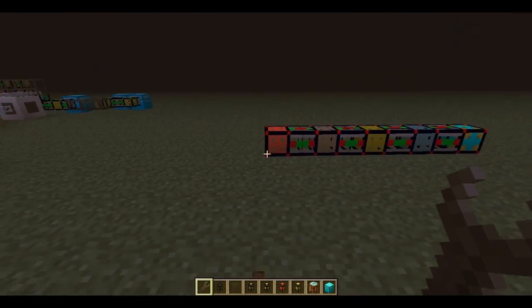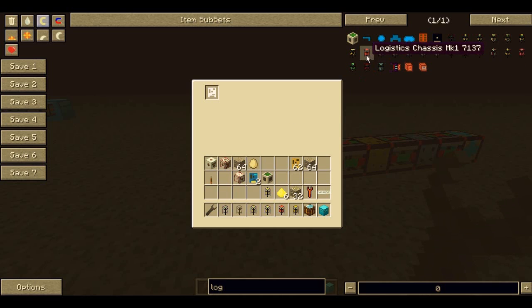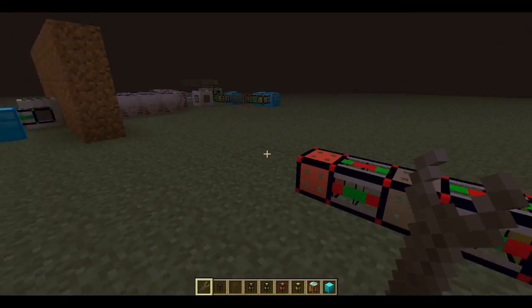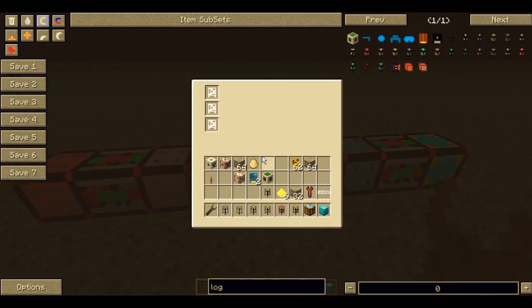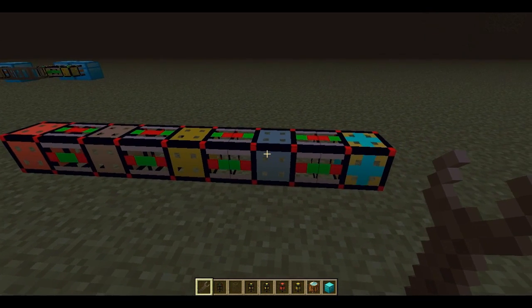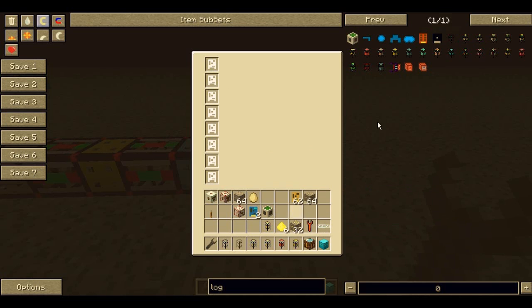These pipes are called Logistic Chassis Pipes. The Logistic Chassis Mark 1 has one module spot. These little module things can do some crazy things - you can request stuff from them, you can sort stuff with them, you can take stuff out of chests. You can fit two modules in the Mark 2, three in the Mark 3. This one takes gold, that one takes iron ingots, this one takes gold ingots, this one takes diamonds.